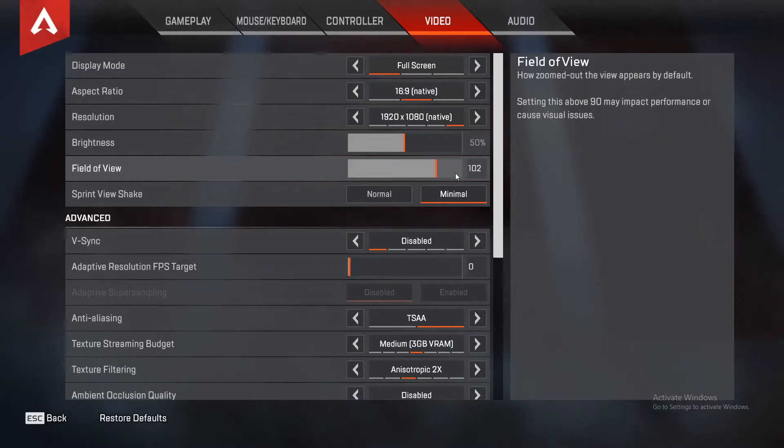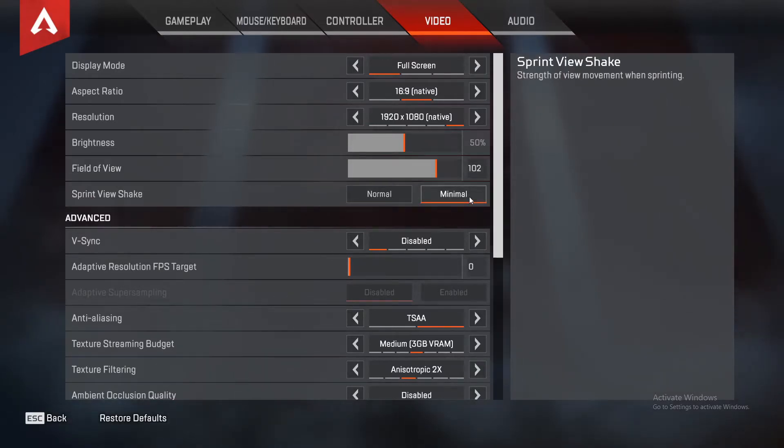I have mine at 102. Then you want to change your sprint view shake from normal to minimal. This is useful so your camera doesn't move around as much when you run, jump, or walk.